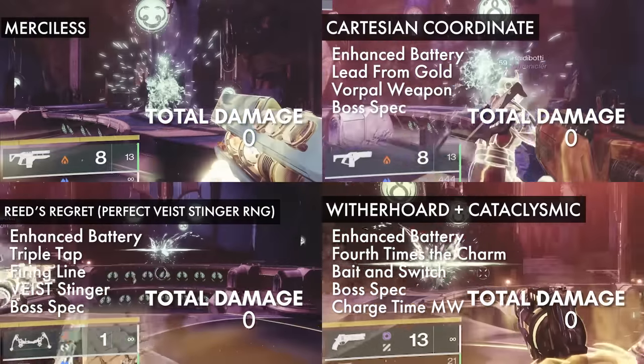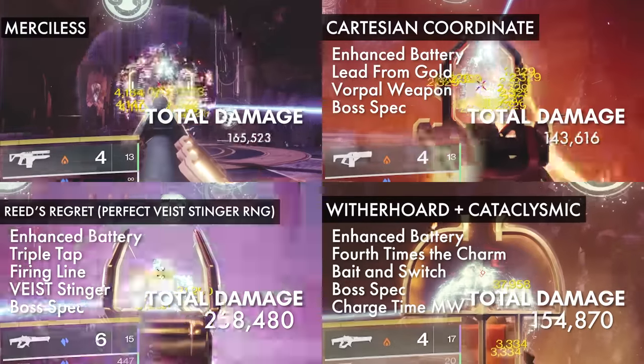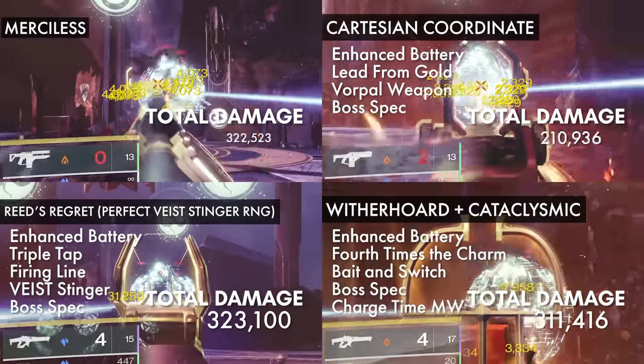Now we'll look at the first 30 seconds of each damage sequence. For Cataclysmic, I'm using Wither Horde and a hand cannon to proc Bait and Switch, and the hand cannon is basically just an arbitrary primary weapon in this case.